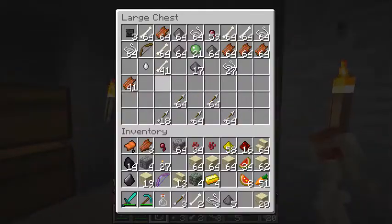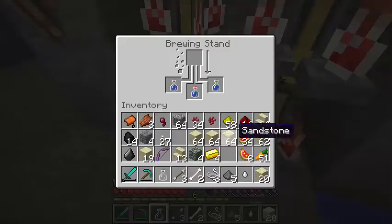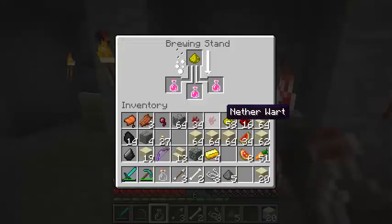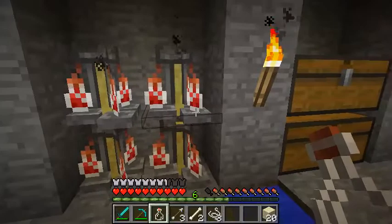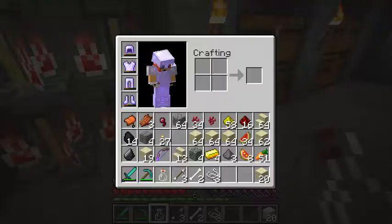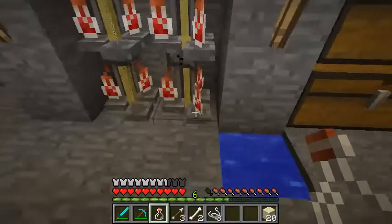I'm going to use my one ghast tear to make a Potion of Regeneration. If this isn't what it is, I'm going to be pissed. Let's turn these into splash potions as well. I could make some strength potions too, but I think I used them all.